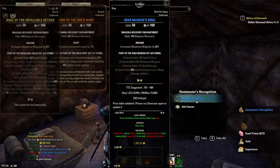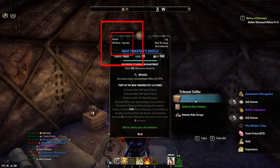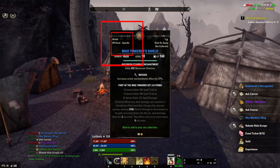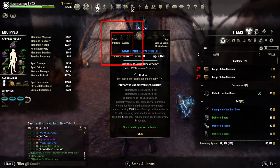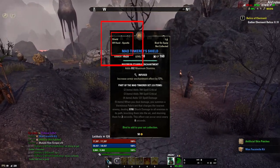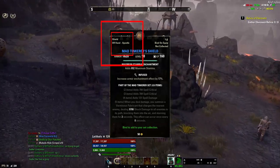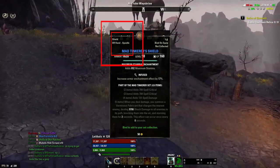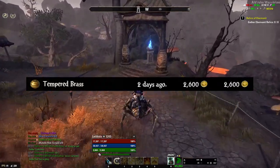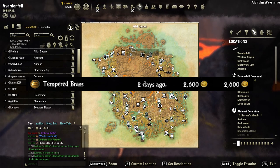Next is something you might not be aware of. Most of the item drops that come from Clockwork City are in the Apostle style. The style material for this one is selling around 2,900 gold per one. This is great because you get this off world bosses, off the daily, and from chests. All these items can be deconstructed and have a chance at dropping a piece of tempered brass. Chuck it up in a guild trader for 2.5k — this will sell very quickly.